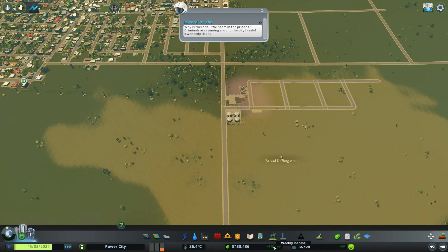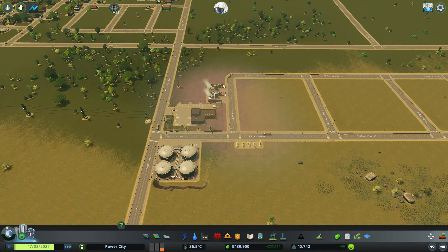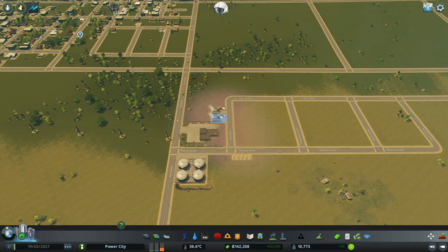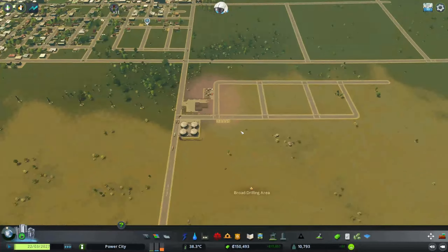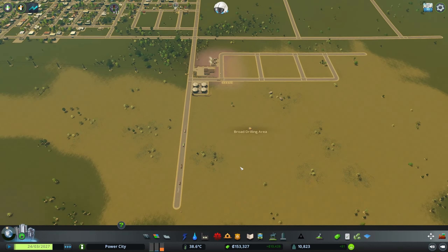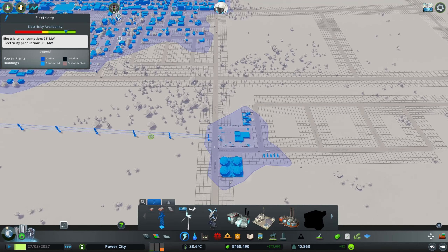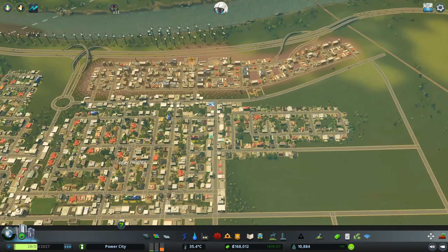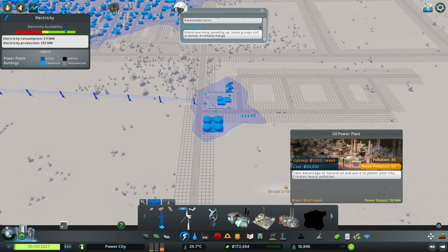The game kind of fluctuates a lot with resources being used and everything working its way out. What we're going to do is save up for that big garbage processing building and probably put it across the street. Right now we're producing a lot of electricity — I'm thinking we can use an oil power plant that takes advantage of natural oil to power the city. It provides 120 megawatts, so a couple of those would give us 240.